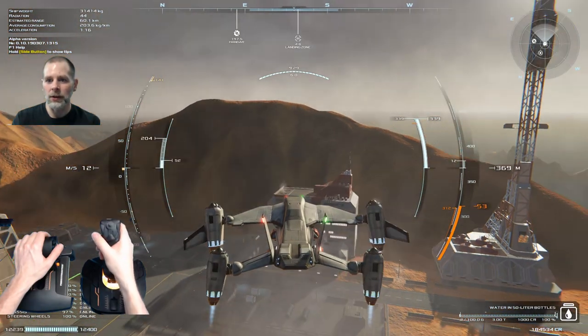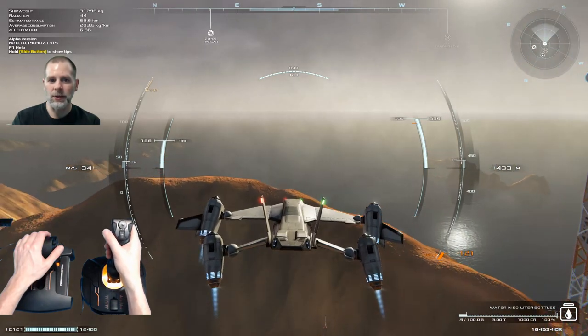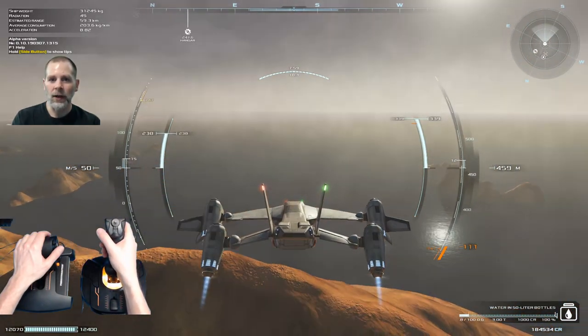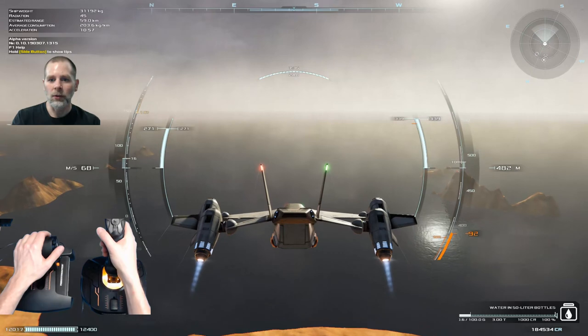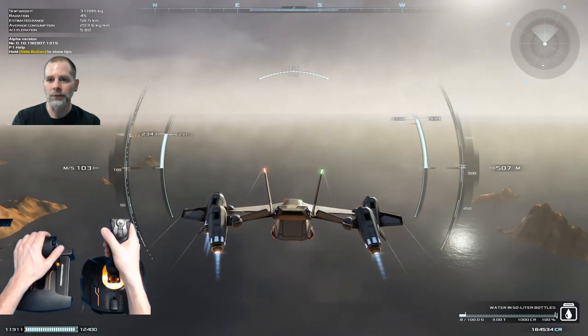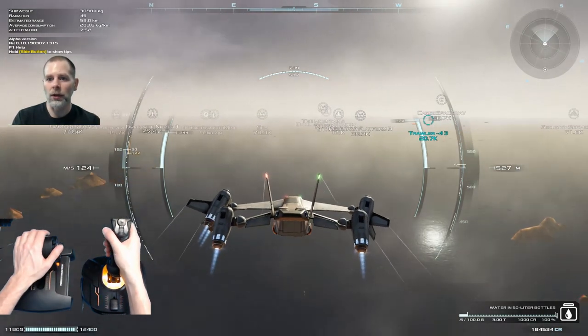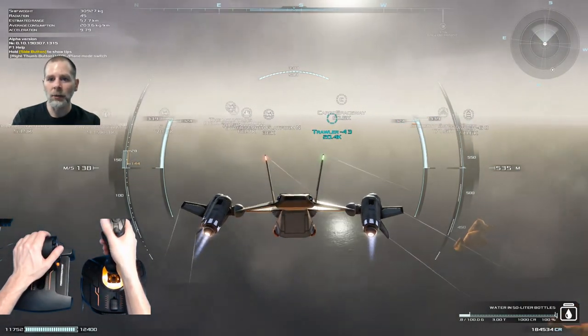I would like to do an airplane takeoff but you end up taking off going the exact opposite direction, and it would take forever to do a 180 in airplane mode. So we're just going to do this. We're going to go to the trawler — that's where we're going — and we have some wind, don't we?